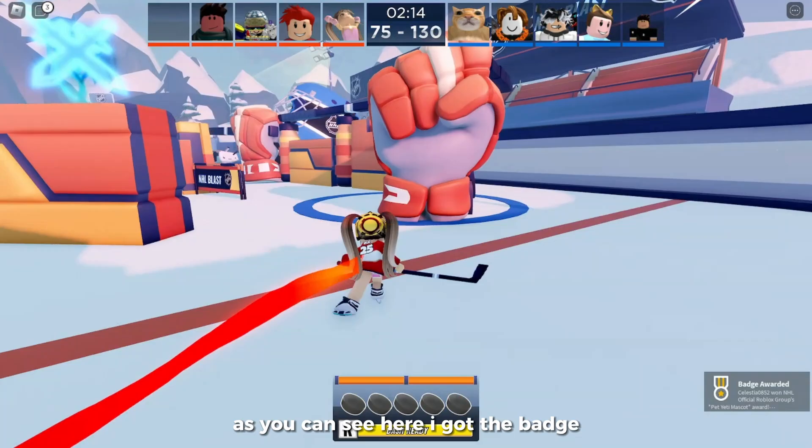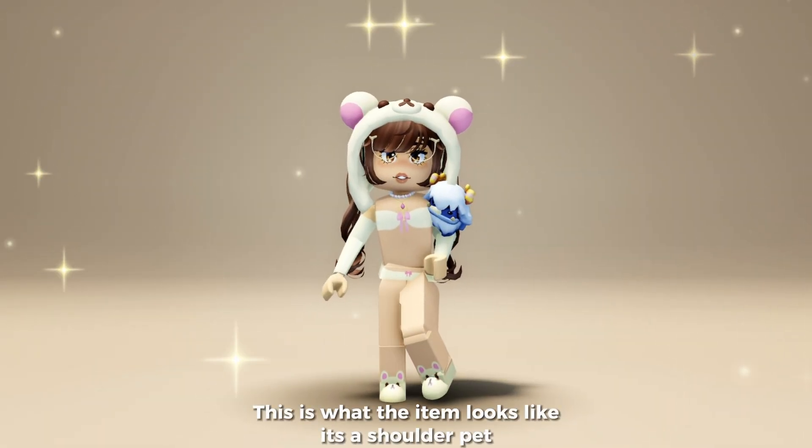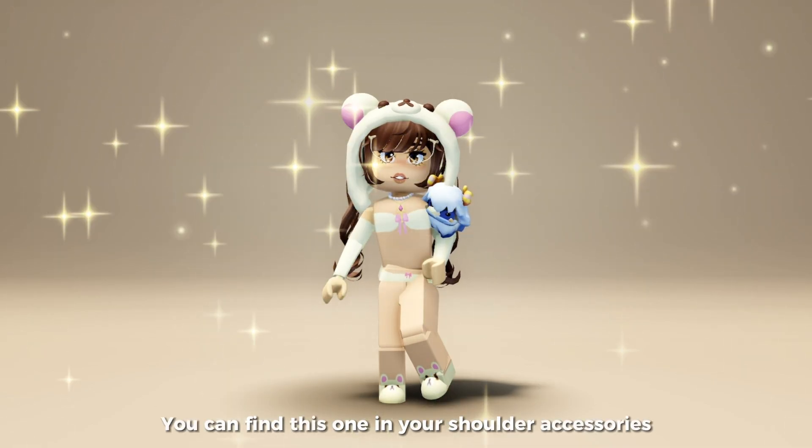As you can see here, I got the badge. This is what the item looks like — it's a shoulder pet. You can find this one in your shoulder accessories.